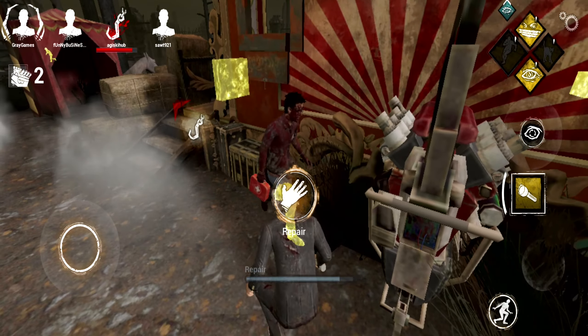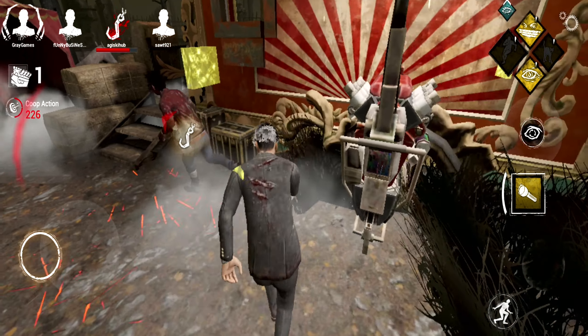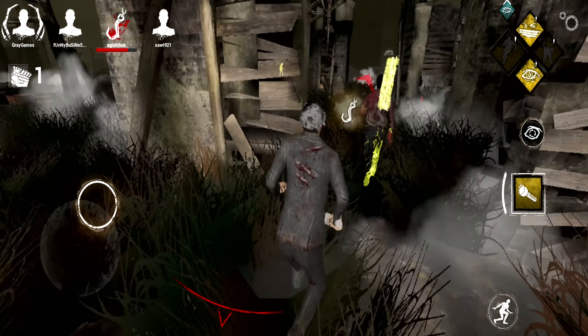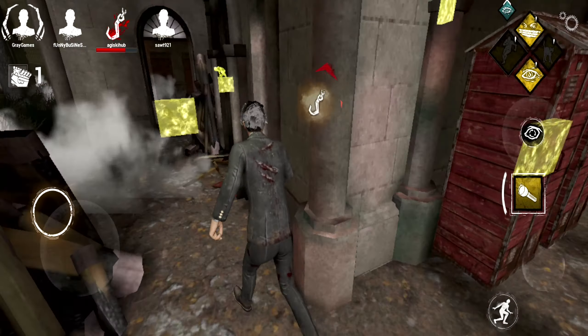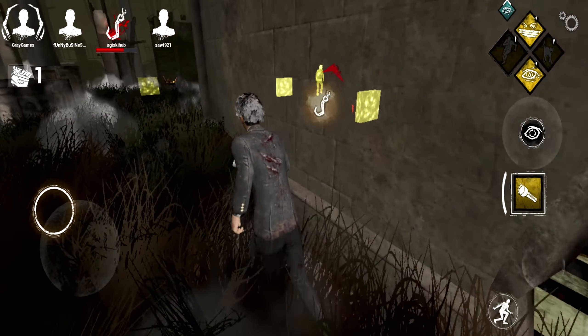Hello, Dwight. How's it going, dude? You wanna help me finish that gen? Thank you, fellow Dwight. Got one more gen to go, and really didn't do much this match other than talk about how unoptimized this game is. She got hooked in the basement, so knowing this Bubba, he's probably gonna be camping in the basement.